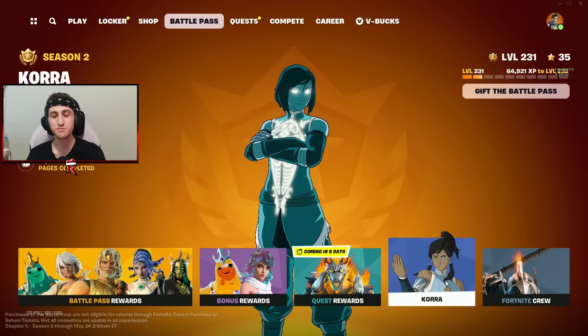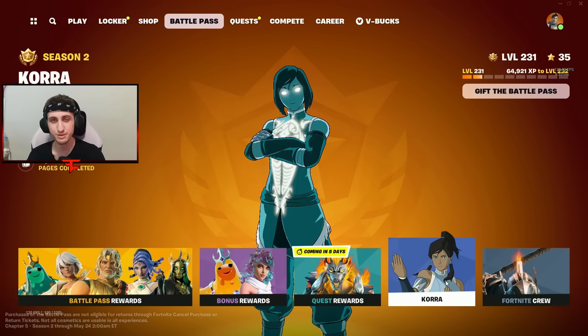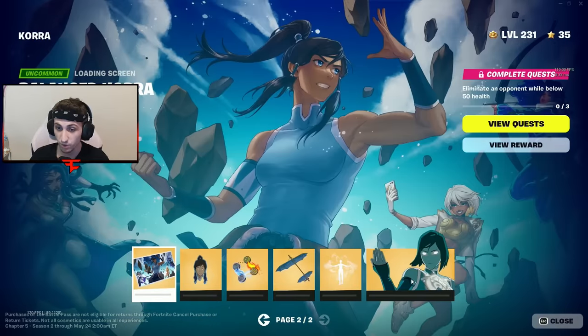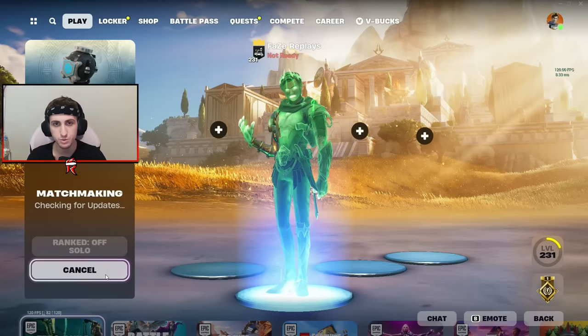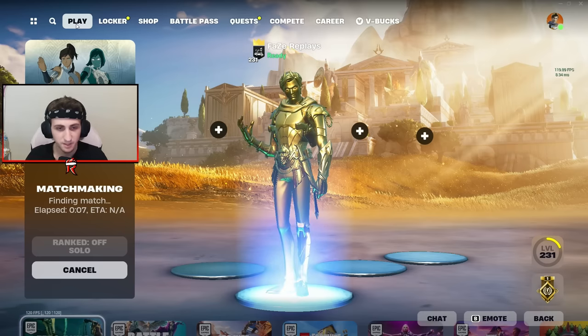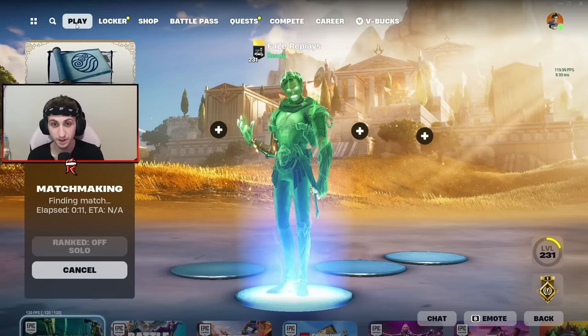Alright, so we got the new Avatar stuff that's in Fortnite right now. I believe we have a mythic that's in the game as well — I haven't got to use that yet. We do have Korra here. I have to actually do some quests to unlock her, which I usually don't ever do. I'll probably end up doing these ones to unlock Korra, but not right now. Let's try a game and try to find the new waterbending mythic item.